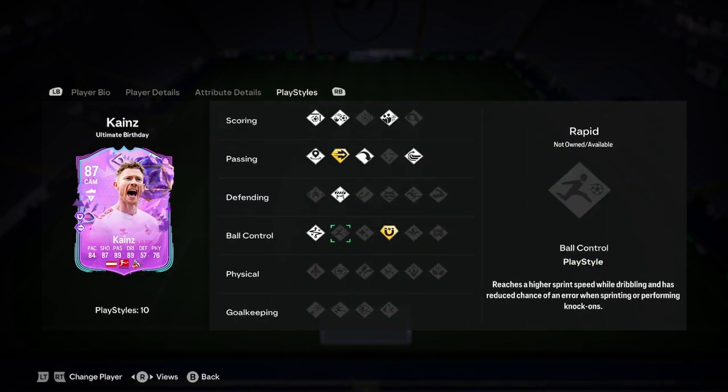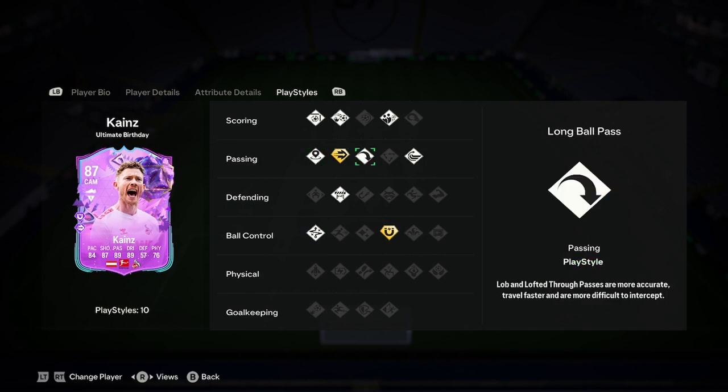Loads of play styles though — he's got Ping Pass Plus, First Touch Plus, Technical Block, Incisive Pass, Lofted Pass, Whip Pass, and Dead Ball.